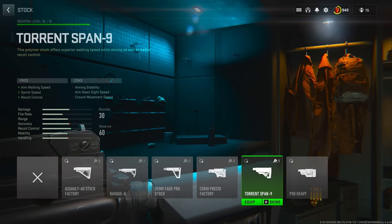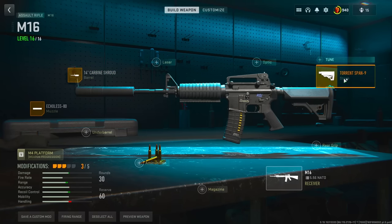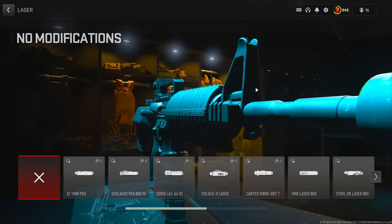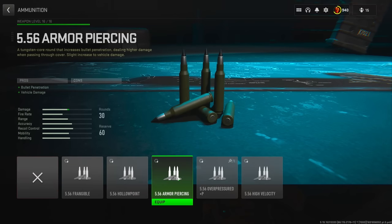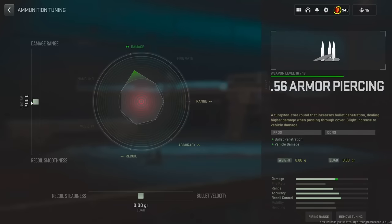So the Torrent Span 9 is the one I'm going to be running with. Once you get those three attachments you're done with the build, but if you want to make it play more like it does in CS, you can head over to the lasers and run the FTech Grimline — this makes the hipfire spread a lot tighter than it is by default. You can also slap on the armor piercing rounds, which I like to tune for as much damage range and bullet velocity as possible.